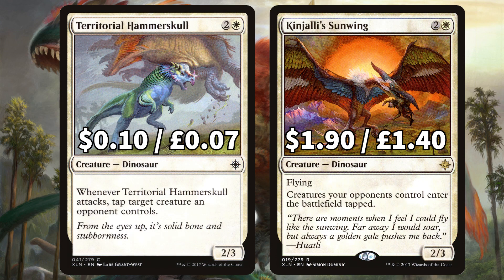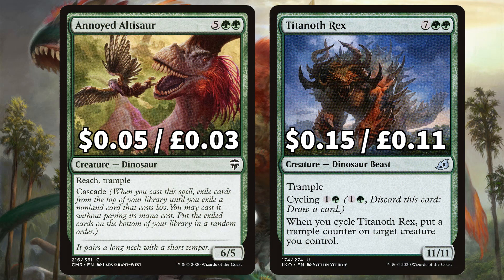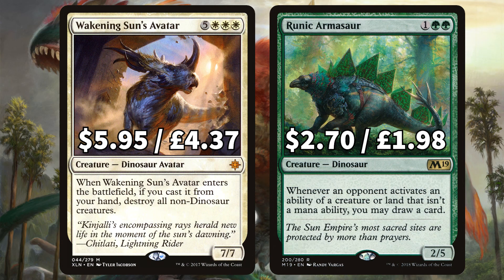There's Territorial Hammerskull that when it attacks you may tap a creature an opponent controls, and Kinjalli Sunwing that says creatures your opponents control enter tapped. We've also added in Charging Tuskodon, another Trample-loving dino that when it deals combat damage to a player it deals double that damage instead. And Goring Ceratops, a double striker that when it attacks gives all of your creatures Double Strike until end of turn. There's Annoyed Allosaurus with Reach, Trample, and Cascade, and Titanoth Rex, an 11/11 with Trample that you may cycle to give another creature a Trample counter. From Ixalan there's Wakening Sun's Avatar that if you cast from your hand destroys all non-dino creatures — that is a one-sided board wipe right there.